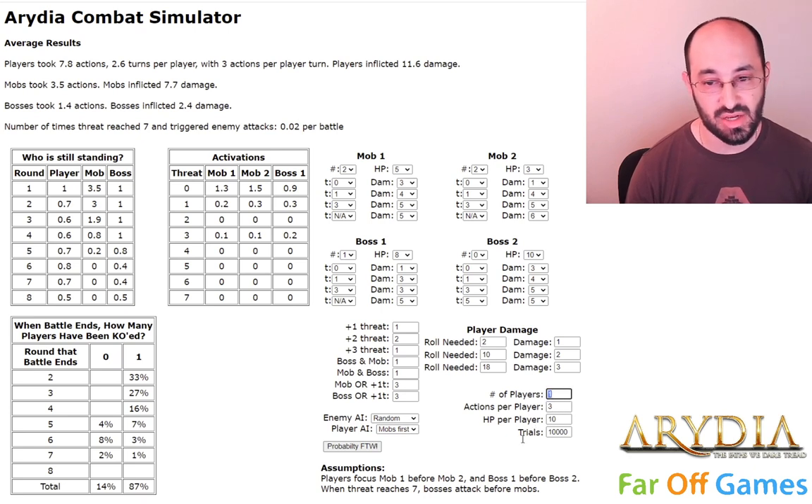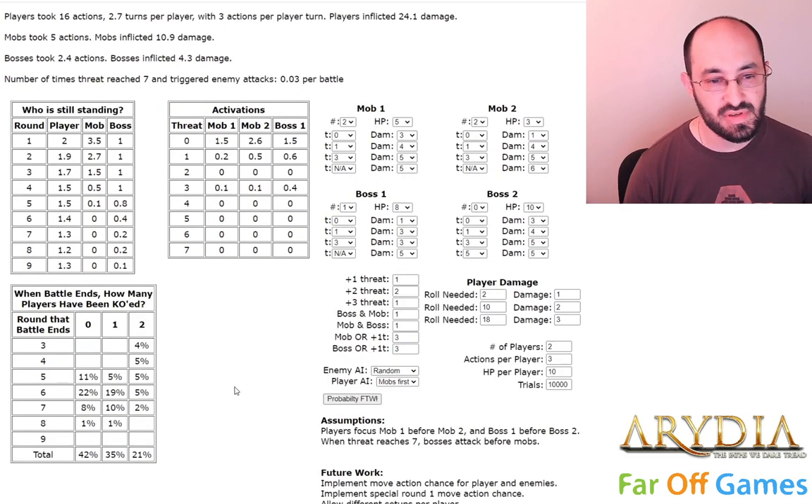Let's see what happens if I change it to two players. All of a sudden, looking at 'when the battle ends, how many players have been KO'd,' we now have more times that zero players are KO'd. This went up a lot because the enemy AI was random — both players have 10 hit points, so our hit point pool went from 10 to 20. Our survival rate goes up quite a lot, and a much smaller percentage of the time we're getting a complete party wipe — down from 85% to 21%.